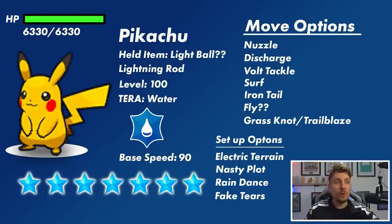Being a 7 Star Tera Raid, it will be level 100. It has a base speed of 90, so it's pretty fast. Looking at other Tera Raids in the game featuring Pikachu, some moves are tied to all of them including Raichu. Nuzzle is going to be one of those — it's a disruptive move that paralyzes you as well as doing a little bit of damage. Discharge is another common attack, and Volt Tackle is something I think we will definitely see — it's Pikachu's signature physical Electric type attack.